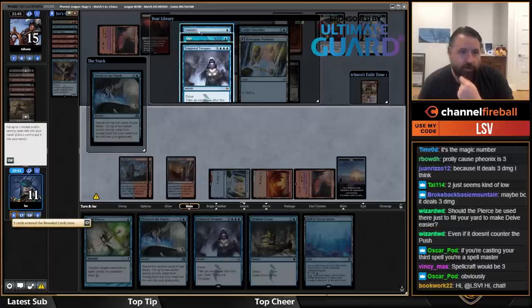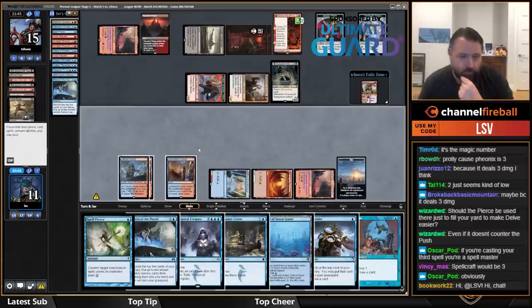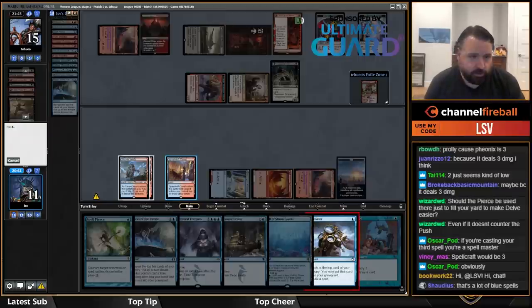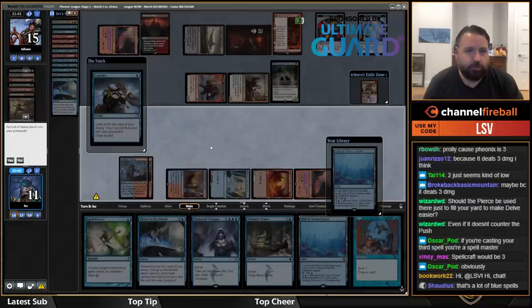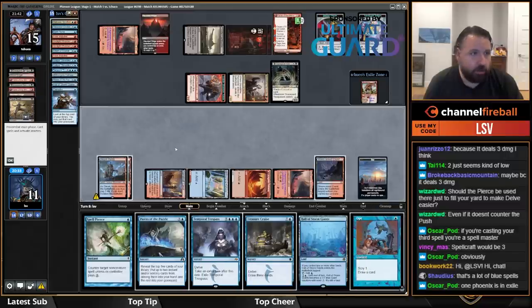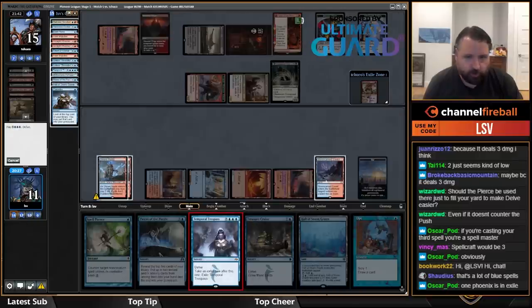I'll take Consider and Opt in hand here. I haven't played a land yet — let's cast Consider so I draw an untapped blue source. I could actually Temporal Trespass here — that's my third spell. Oh, there are two Phoenixes in exile already. Either way these Phoenixes are coming back now.